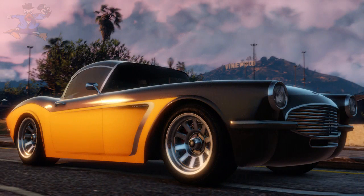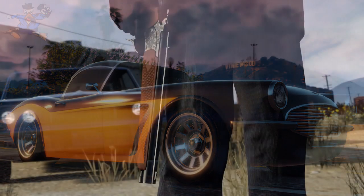Next up we have the Invetaro Coquette Blackfin, which has a new body style on an old favourite. I'm pretty sure it's based on the Lampadati Casco but with a different sort of body on it — it looks more like a Morgan body. If you don't know what a Morgan is, you can just search it.